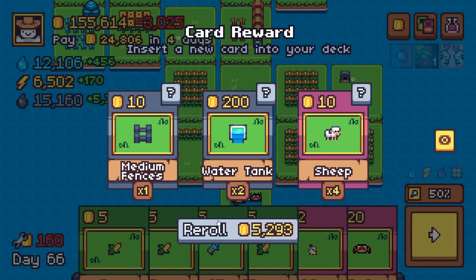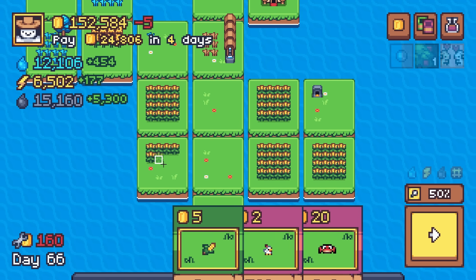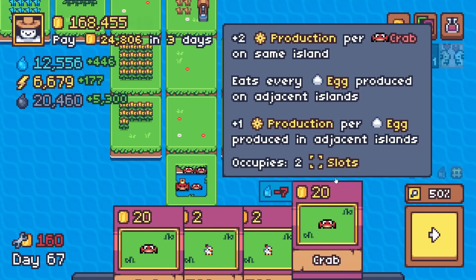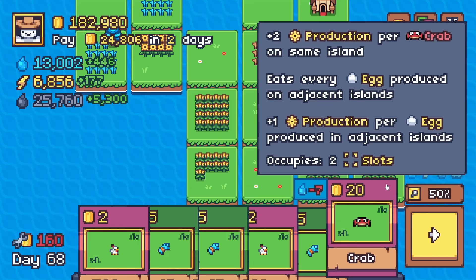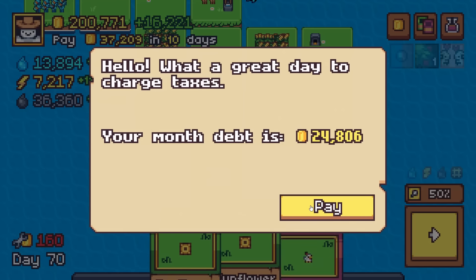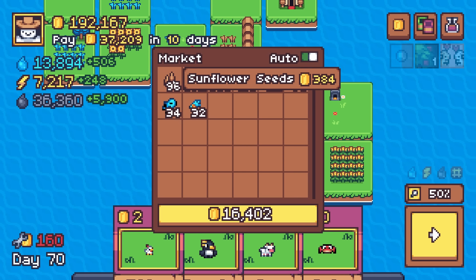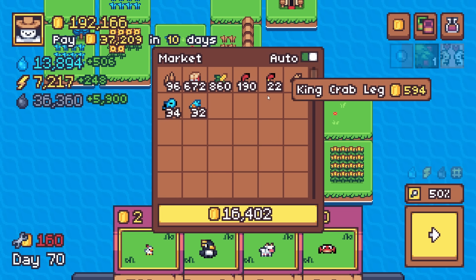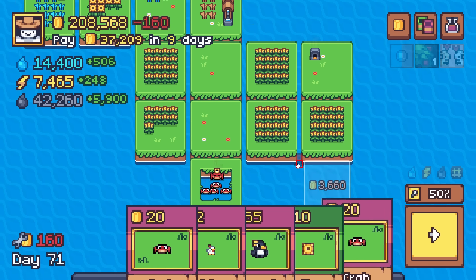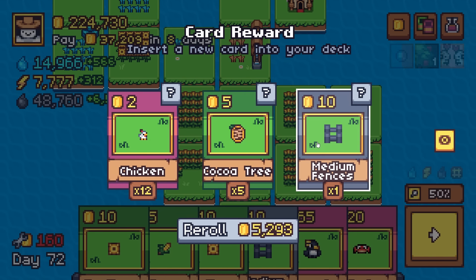This is a build that — here's a medium fence, very nice. This build kind of does... I don't want to say it relies upon Chicken in the Corn. I don't like doing builds that rely on a single essence reward because you never know when or if you're going to get it. But I think this build is strong, and it's made stronger by Chicken in the Corn. We're starting to gain some traction. What is making us money? Well, popcorn's doing pretty good. It's all about the popcorn right now — 16K per turn.